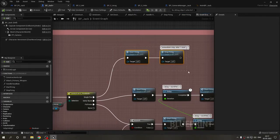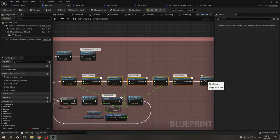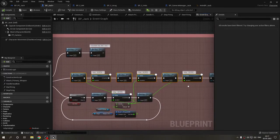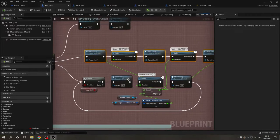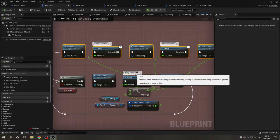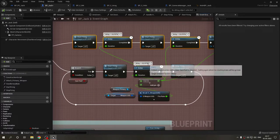This is the single firing code. For burst fire, I'm currently doing the same thing three times and then calling stop firing — I know I could run a loop three times instead, but it wasn't working for me so I'll find a better way. For full auto, we just check if the left click is held and if we can fire, then fire, wait a fraction of a second based on rate of fire, and stop. The fire rate is fetched from the weapon and divided by 60 because delay equals 60 divided by RPM.